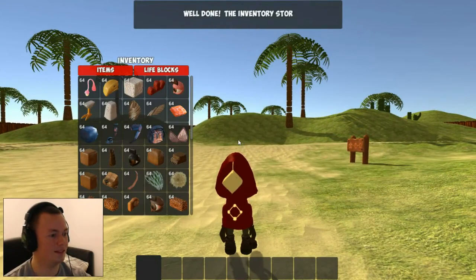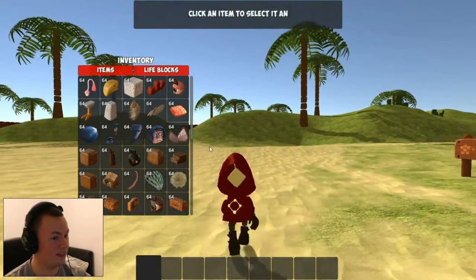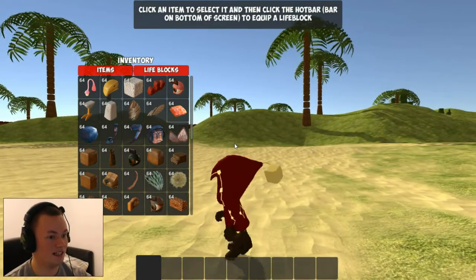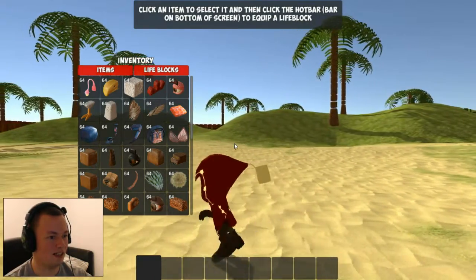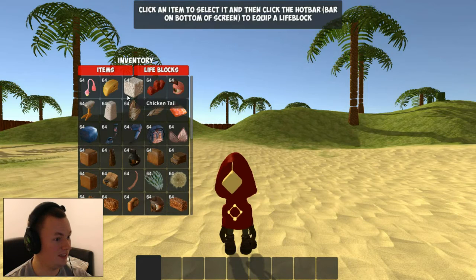Inventory! The inventory stores all of the items you have on hand, which is quite a lot — 64 of everything. Click an item to select it and then click the hot bar on the bottom of the screen to equip a life block.